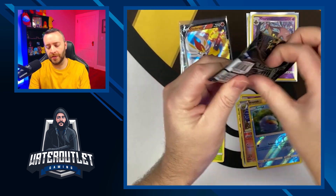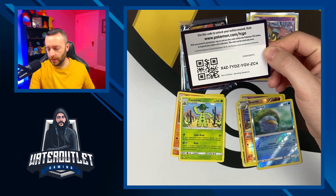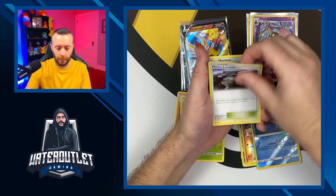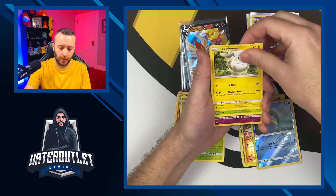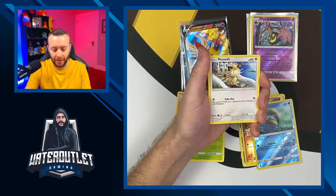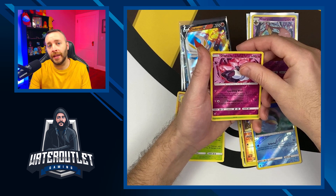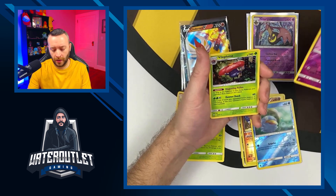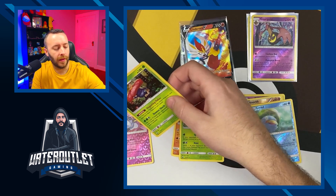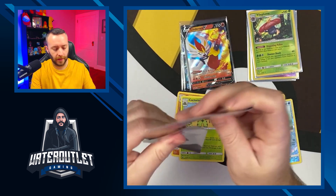Burning Shadows — let's see if it can bring us some luck from the Sun and Moon series. Can we have any luck from this Galar series pack? Here we go — from the back: energy, Simisear, Rockruff, Twinpod, Meowth, Magikarp, Diancie — or Diancie, let me know how you pronounce that — reverse holographic and holographic, and Vileplume as our holographic rare.